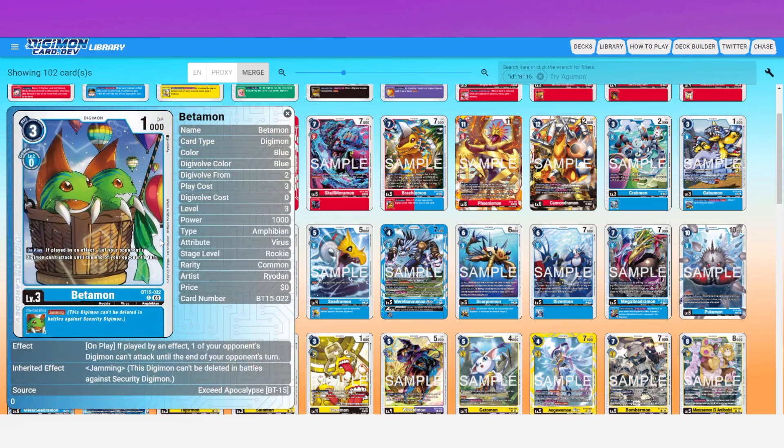A lot of green Megas are four or five evo costs — some are even six — so passing turn was almost always guaranteed. Modemon is a really cool inclusion for more aggro-heavy, big-body swing stack green decks. I really like this card. Next up is a blue card, and this one is a bit of a power creep. Its main effect: on play, if played by an effect, one of your opponent's Digimon can't attack until the end of your opponent's turn.